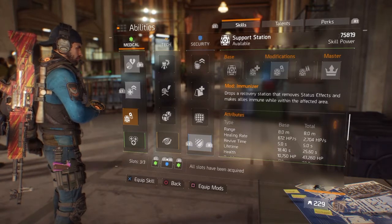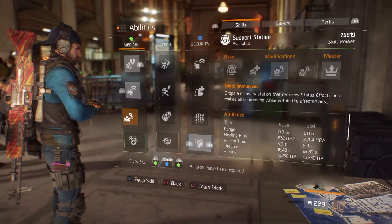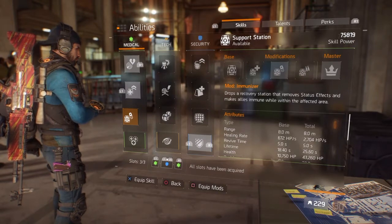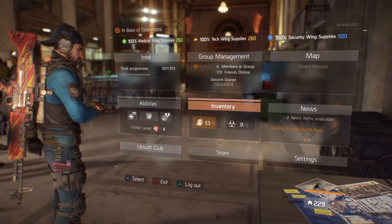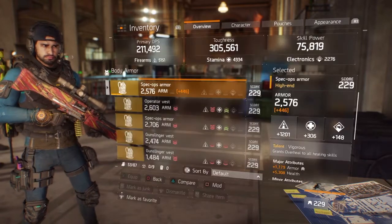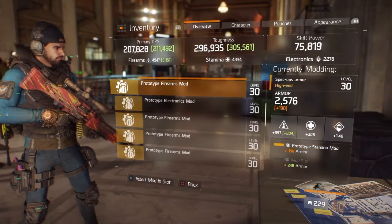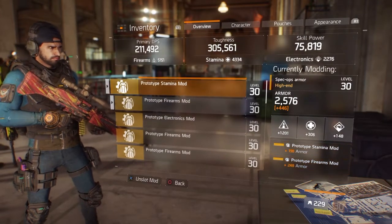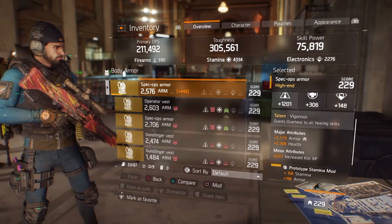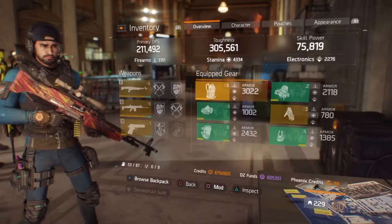With a vigorous chest piece you get overheal from a support station, which is extremely strong. So I often run both booster shot and support station in a very supportive role while still dealing high damage. The vigorous chest piece rolls are 1200 armor, another armor for stamina, 5300 health, 1100 armor, and a bit of increased skill XP.